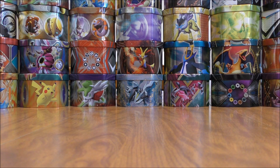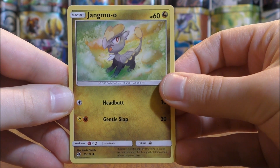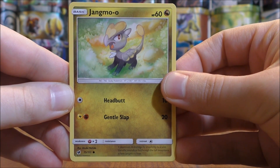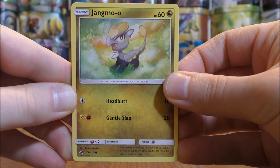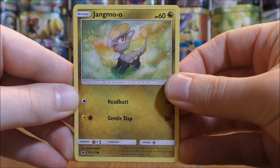Now I'll go through each and every card in this 60-card deck, breaking it out into Pokemon, trainers, and energy cards. As of right now, I'm trying to get more competitive into the TCG. I have been reviewing cards on my blog every single day for several years, but those reviews are geared towards beginners. The first line in this theme deck is a 3-2-2 line of Jangmo'o, Hakamo'o, and Kommo'o — of course the featured Pokemon in this theme deck.